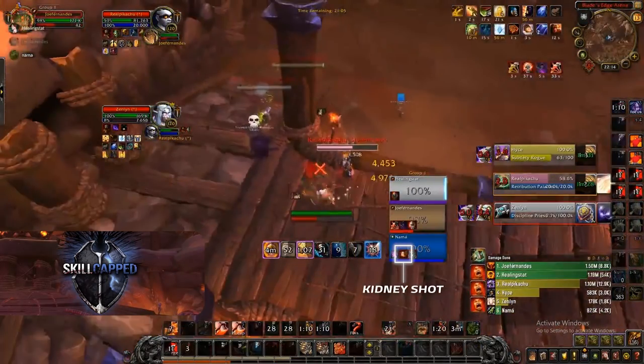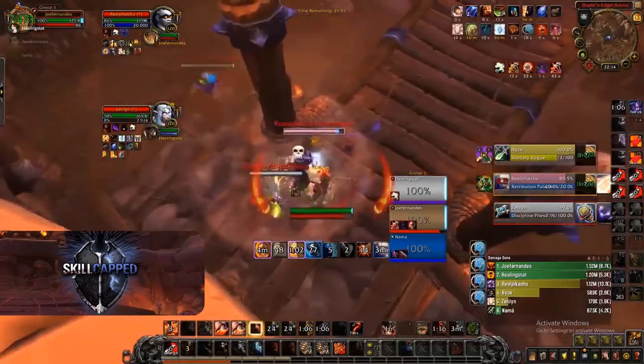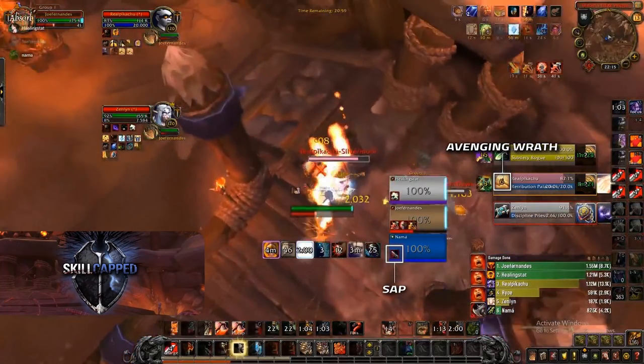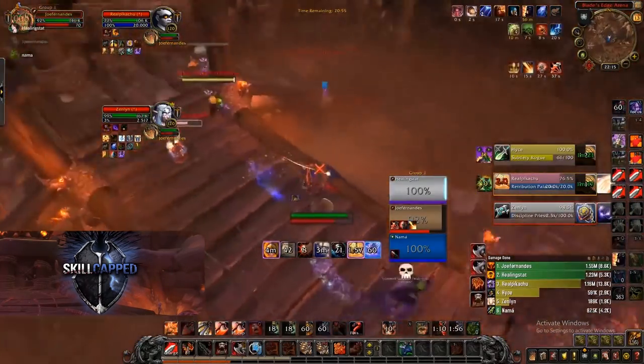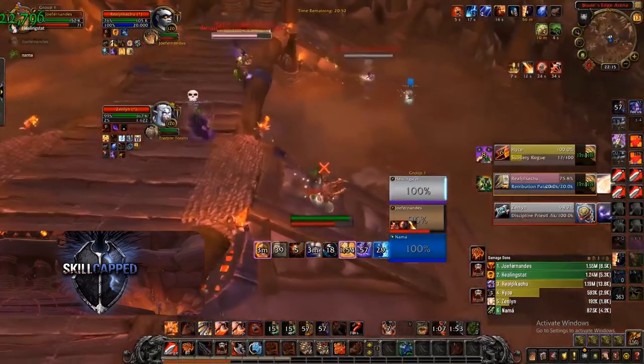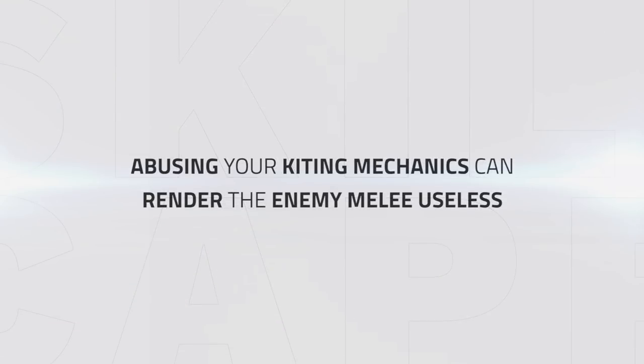Here's another example where my shaman gets put into a long CC chain during the time a retribution paladin is pressuring me. After the enemy rogue saps my shaman and the ret pops his wings, I immediately kite them, gaining distance from the ret and not even getting touched by the rogue — not using any of my team's defensive cooldowns and barely dropping below 80% HP. Abusing your kiting ability can render the enemy melee useless in their pursuit to kill you. This not only makes it comfortable for your team to deal with, but it can also tilt your enemies, forcing them to play sloppy.